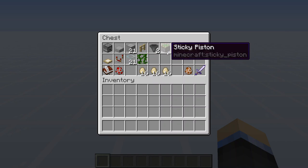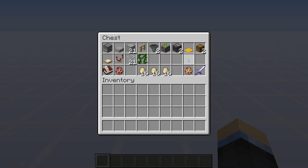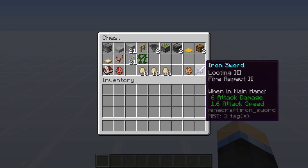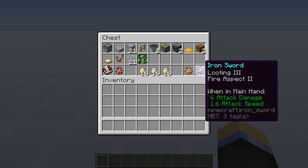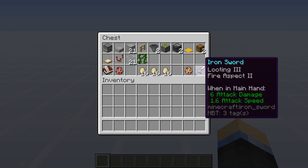You'll need two hoppers. This does have to be a sticky piston, and a carpet of any color. You'll also need observers, chests, and a comparator. You can replace these vines with a ladder, although you won't need either depending on how many seed chickens you want. You're going to want to grab an iron sword and put Looting 3 and Fire Aspect 2 on that sword. If you want raw chicken, ignore the Fire Aspect but keep the Looting.